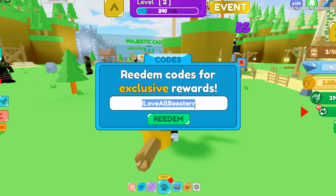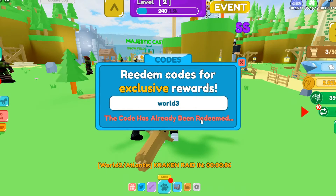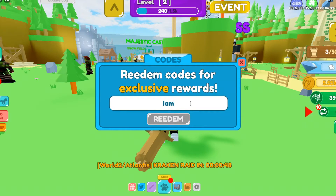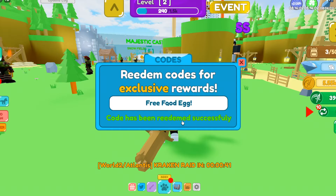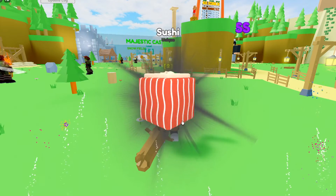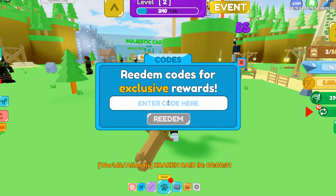The next code is 'world3' — it gives you a three-hour two times XP boost. Someone's trying to attack me but yeah, hit redeem and get that for yourself. After that, 'iamhungry' — I-A-M-H-U-N-G-R-Y — gives you a free food egg. Both of those are working codes, so go ahead and get them.